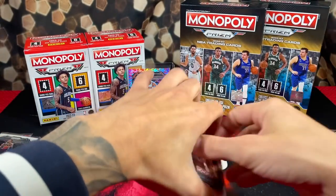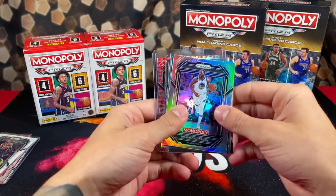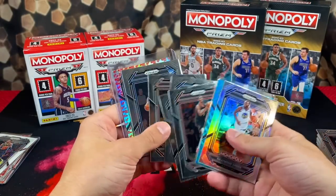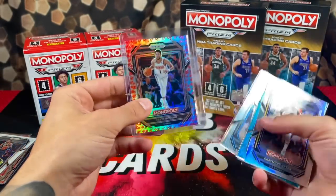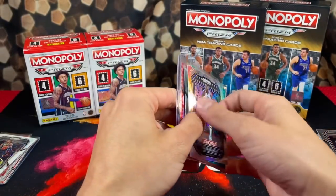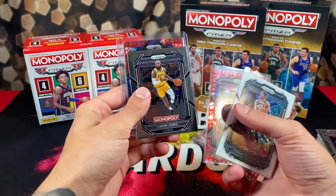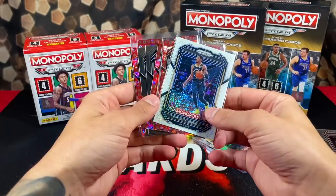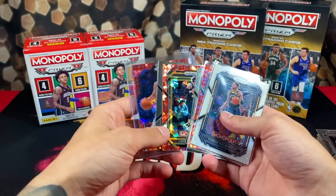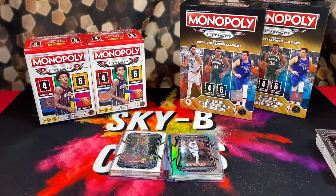Let's go over all the hits for a better comparison — two blasters, two booster boxes. From the booster boxes: Draymond silver, Mark Williams teal wave, bunch of base rookies including Paulo, and the beauty — the dice parallel of Devin Booker. Really tough, super short-printed pulls. From the blasters: white sparkle Haliburton, LaVine, Middleton, Laurie Markanen no parking parallels, LeBron base, and best card the Luka Doncic no parking parallel. I don't know which one I like better — I'm in love with both products. Overall I'm leaning towards the booster boxes. Definitely curious to hear your opinions — comment below. If you enjoyed this video make sure to like, comment, subscribe, show some love, and peace out.